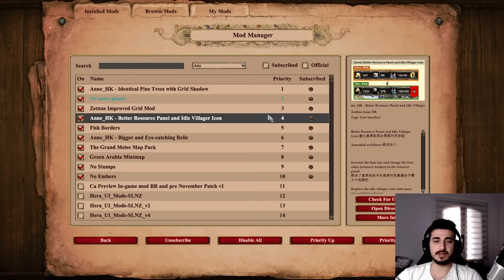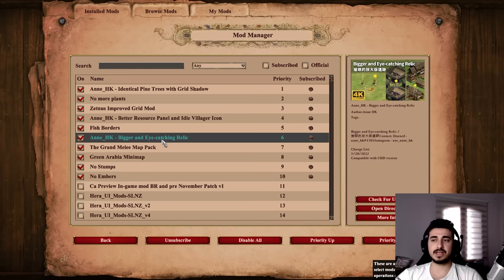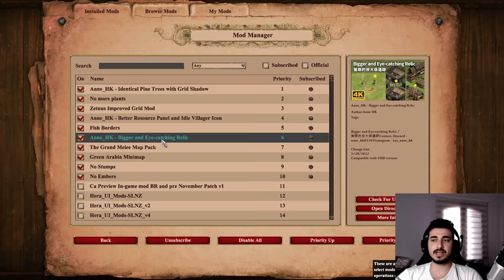Fish borders — this makes it so every fish on a water map has a small border to show you where it is, so it's easier to click. Thank me later, this mod is insane. Bigger and eye-catching relic — if you have bad eyesight like me sometimes and you skip over relics, this one can help you find those relics, which are pretty important.